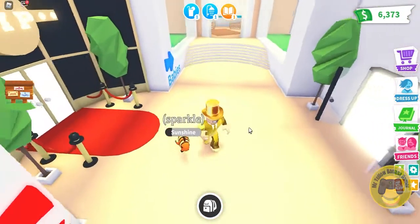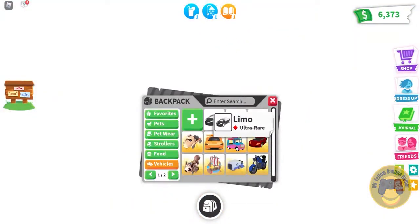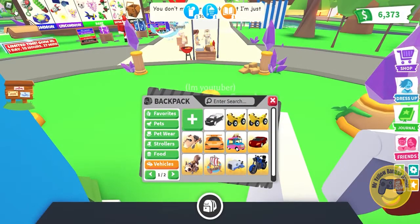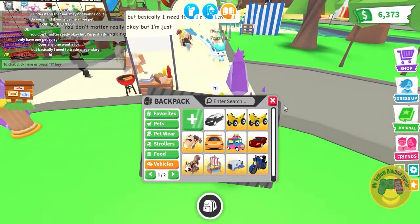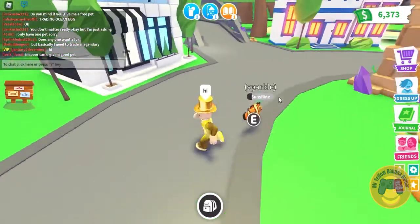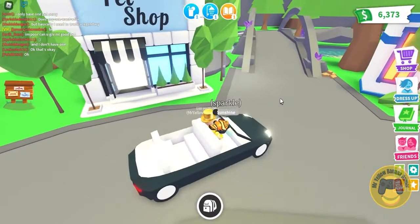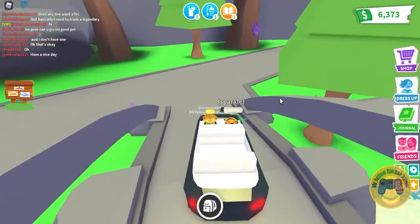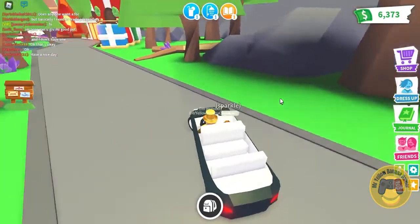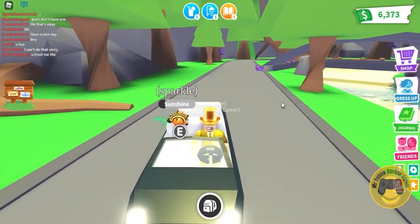Now what I want to do is try our vehicle out because it is so awesome. We actually do get a VIP tag as well, so let's get in and try out the limo. It's so big — it's not the fastest, but it's really nice. Oh wow, that is awesome, you gotta try this out!